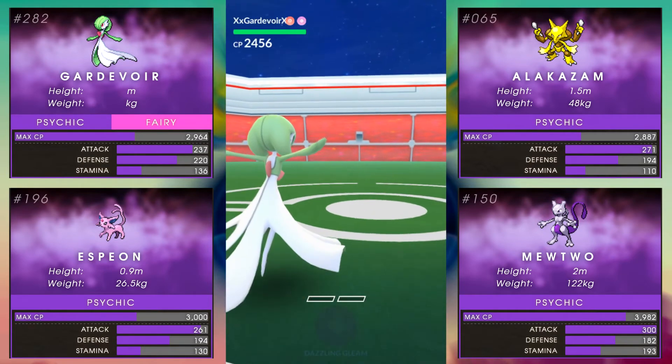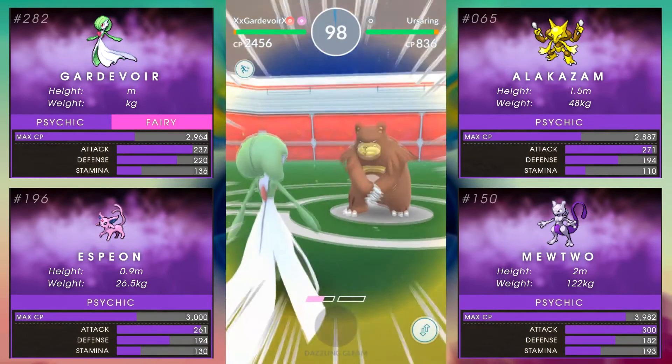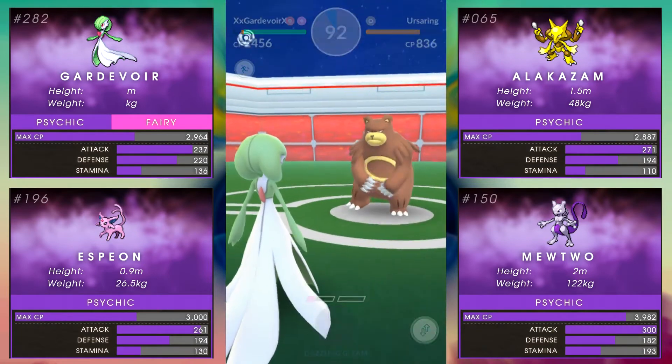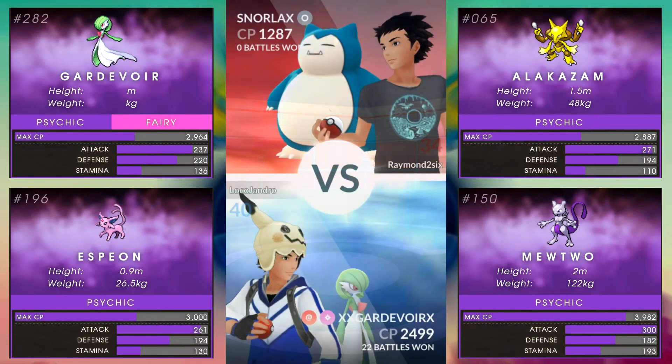Finally, let's compare to Mewtwo, the Psychic powerhouse: 300 attack, 182 defense, 193 stamina, and a max CP of 3982. Mewtwo has the highest attack stat for any Psychic-type Pokémon and overall would be even better if not for its 9% stat nerf, but it can't be used as a gym defender, so its usefulness is as an attacker only.